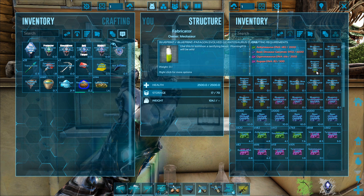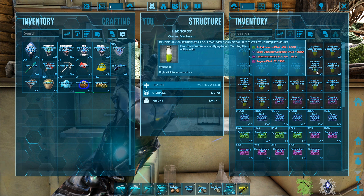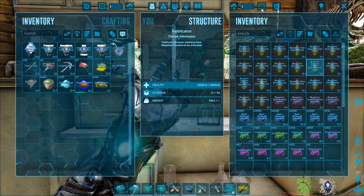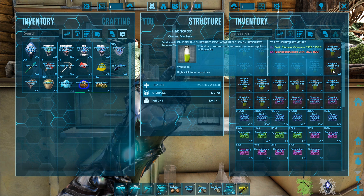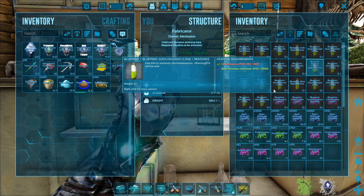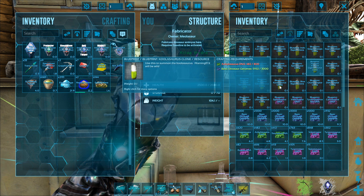The Spinoraptor needs 1500 Spino DNA — that's probably not enough Spinos to get us what we need. So that's the downside here. We're quite limited. But we're going to go on a bit of a killing spree, I think, to start off with. Then you've got the Patagon Evolved Gigantosaurus clone — we are actually quite close to this. We just need to take down a lot of Rugopses, a bunch of Gigas, and a lot of Ankylos.